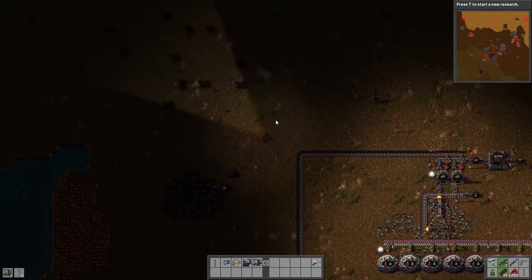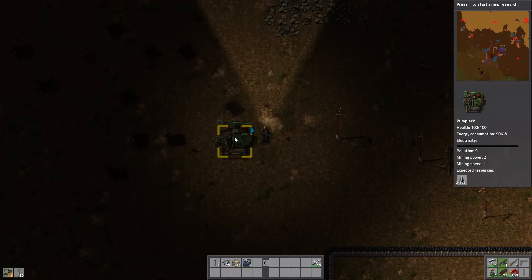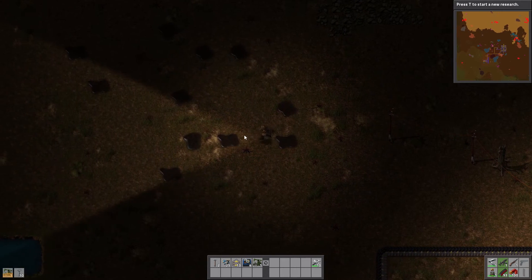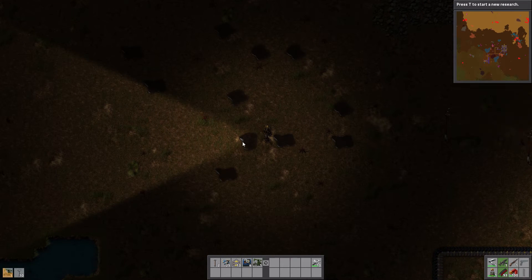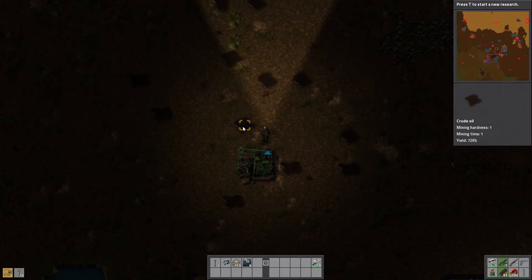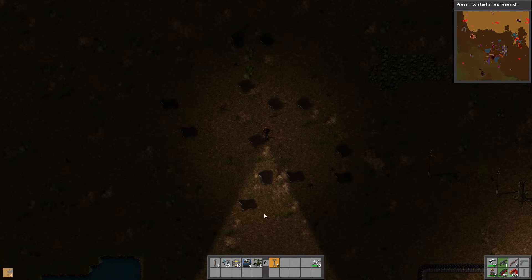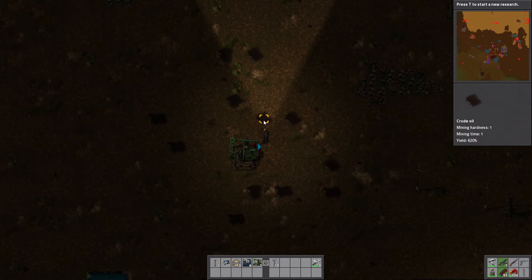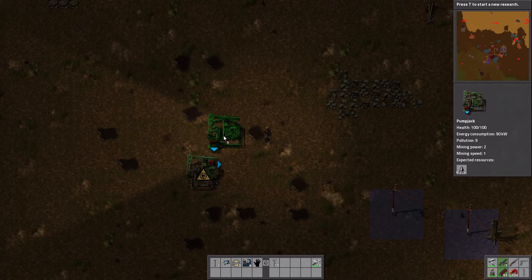I'm going to get into some armor stuff as well. So we're checking oil patches: 200, 300, 350, 500 — wow, okay. We have a winner right here. I'm just finding better and better ones. This is 700, this one is 650. Okay, those are our two best ones.